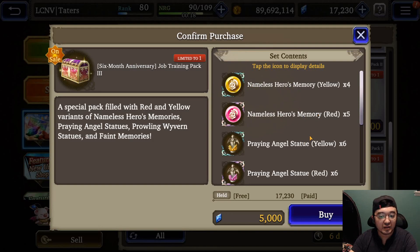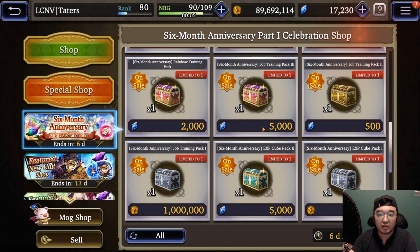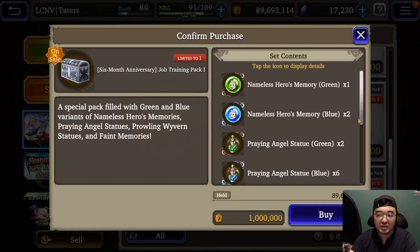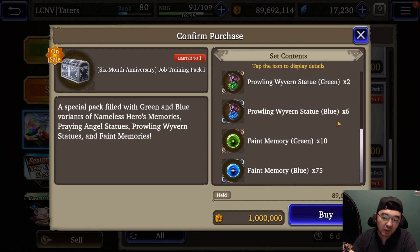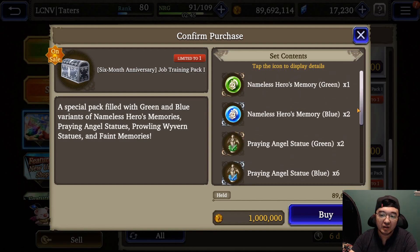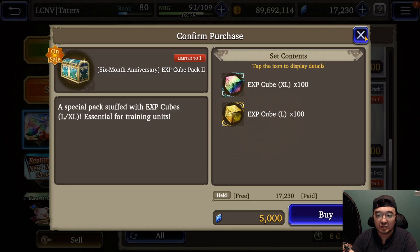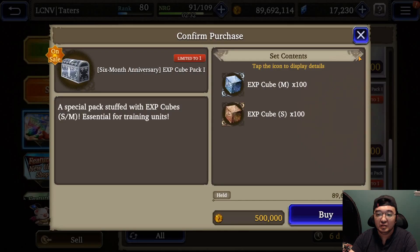The job training pack is kind of nice but definitely not worth 5,000 gems — you can farm everything in it pretty easily, and in the future they're going to be increasing the hero's memories. Definitely don't spend 5,000 gems on that. The gold pack is not worth a million gold either; this is super easy to get even for a beginner. Some items are definitely not worth 5,000 gems — please don't buy those.